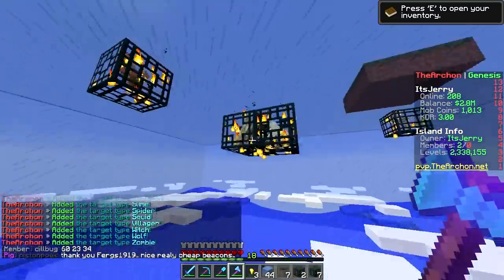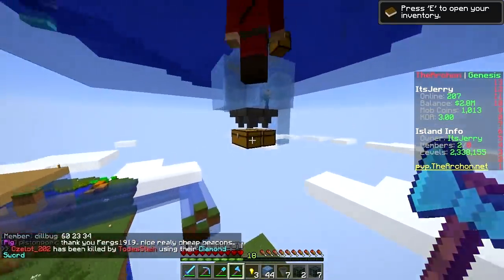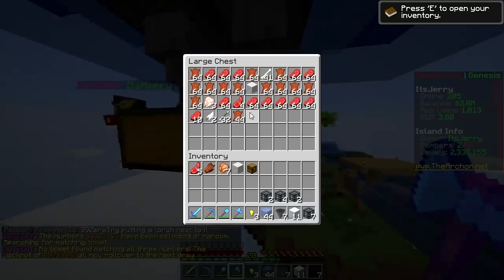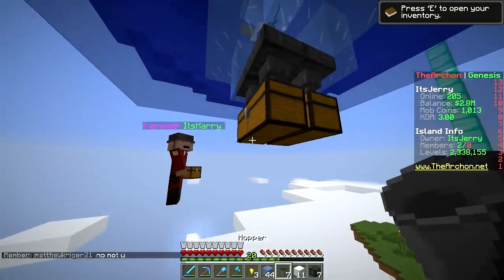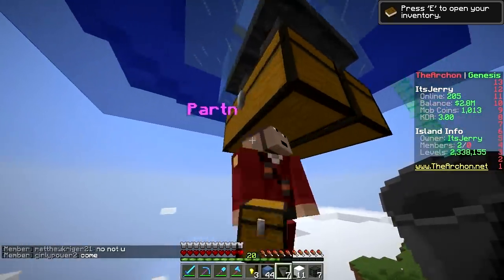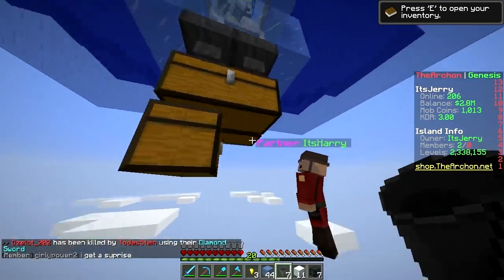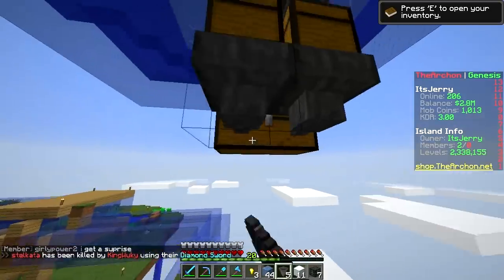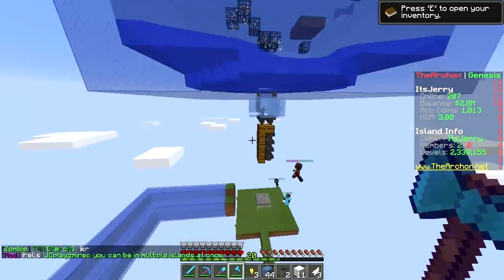This robot will keep the chunks loaded while we're not even here and it will kill the mobs for us. The chest is filling up really fast — we need more hoppers. You have to make the hoppers suck into one chest diagonally. Make the two hoppers suck into this one — that works. So this will stay loaded now because of the robot, and it'll kill for us and make money.